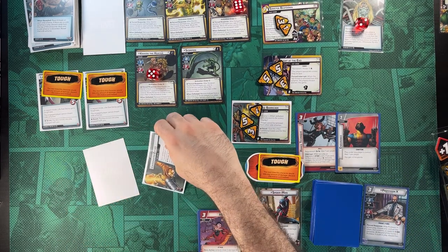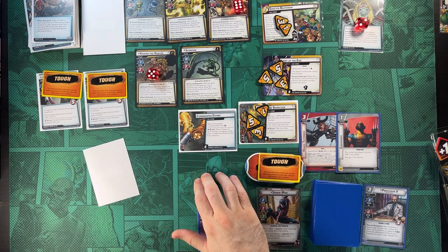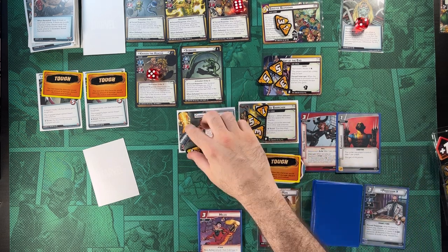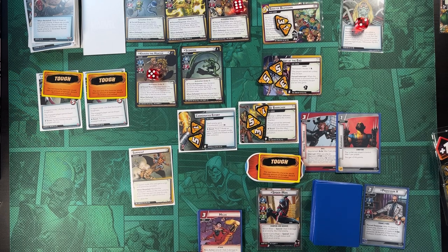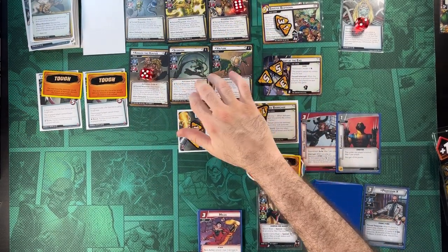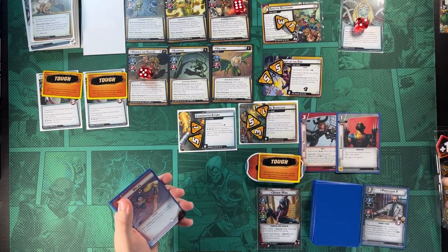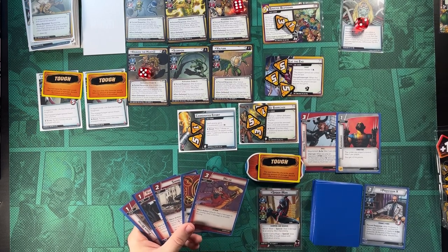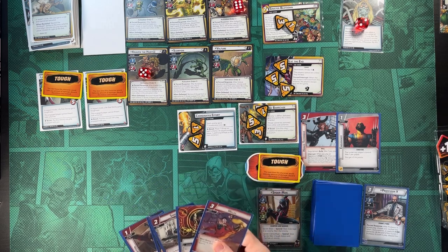Another encounter card comes in with six threat but each enemy gains one Acceleration Icon — we now have five acceleration on the table. Our last encounter card requires resolving the ambush ability, bringing out all six villains. This feels like a perfect, chaotic ending. We add two more to Light at the End. We're at one health, can't remove threat from side schemes, have infinite enemies coming, and I honestly don't see how we get out of this — but we can try.